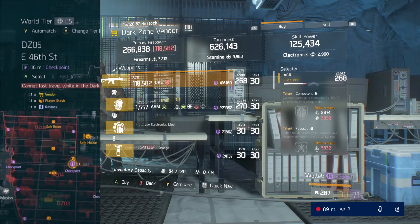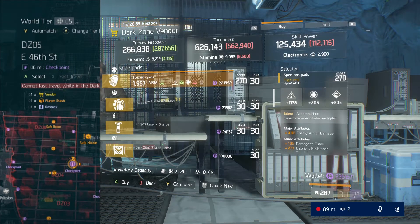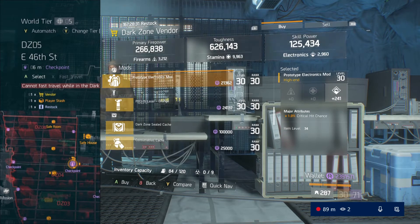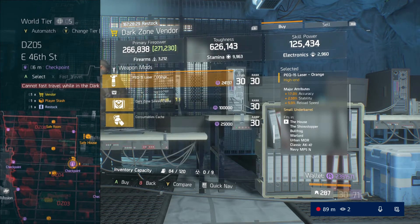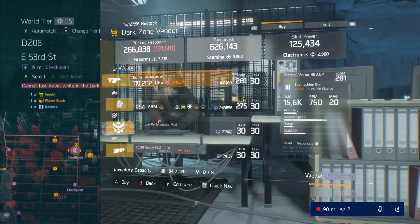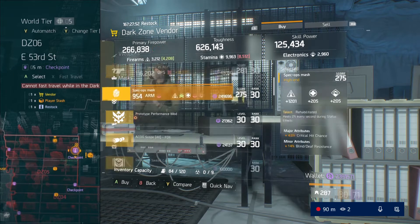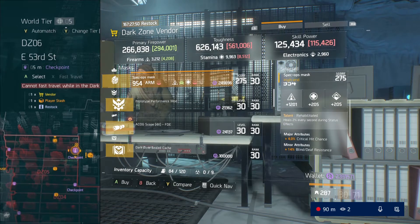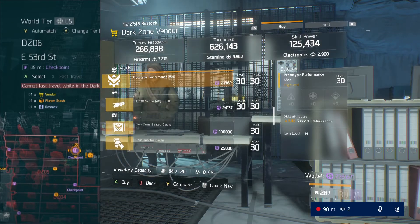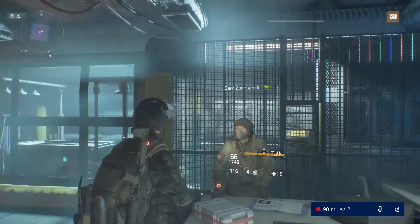That was actually cool. They're also now selling classified gear caches at the terminal and at Camp Clinton at the special equipment vendor. If you go there and you have 2,500 Phoenix credits you can buy a classified cache and it will be a guaranteed classified gear set item. There were some other nuances in the game that they changed too, but those are all the major ones.